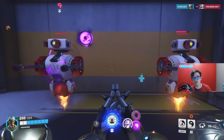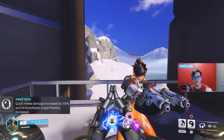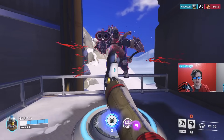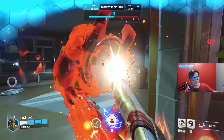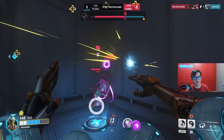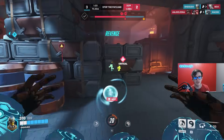Your other passive is also insane — quick melee damage increased by 50%. Your melee is going to be doing a lot more damage than usual. It's called Snap Kick, and it's used to launch enemies back. Left click, kick, left click, kick to get the Winston or Genji off you. It discombobulates them and also does a lot more damage, especially if they're Discorded.